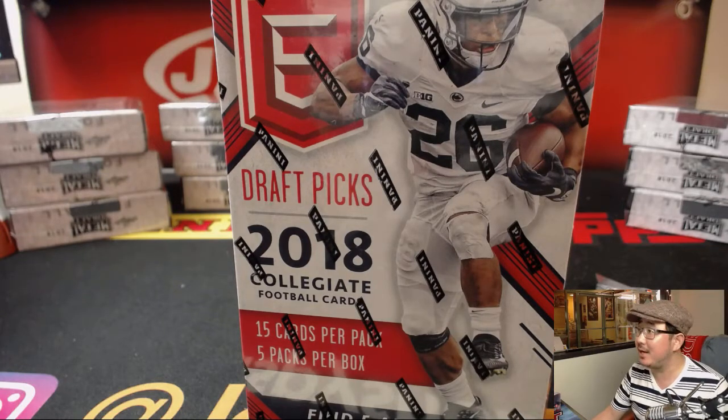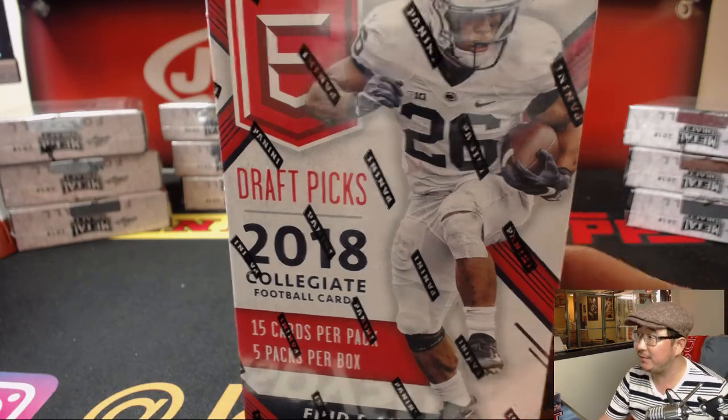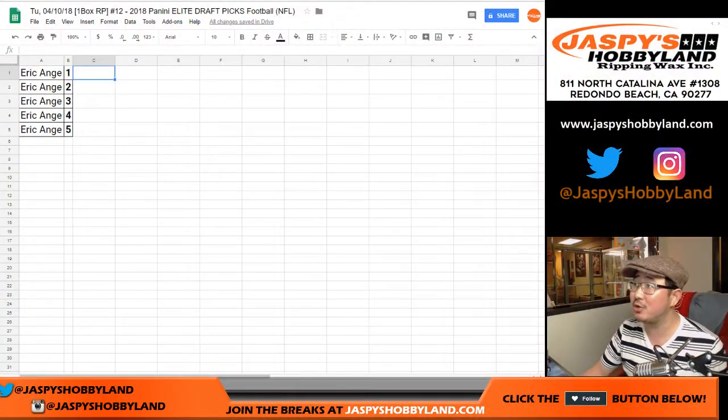Hi everyone, Joe for JazzPeaceHobbyLand.com doing a 2018 Panini Elite Draft Picks football. They changed the configuration of it, it's pretty cool — 5 packs per box, now 15 cards per pack. And EA picked up all the packs in break number 12.